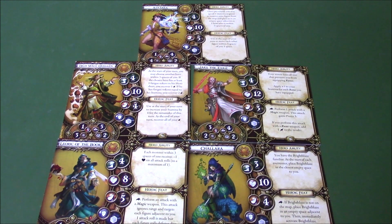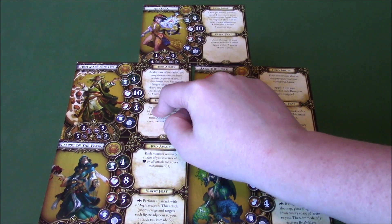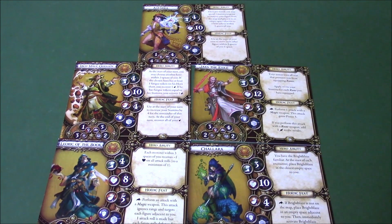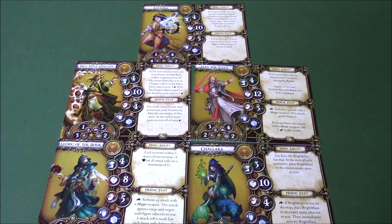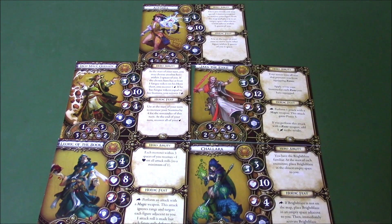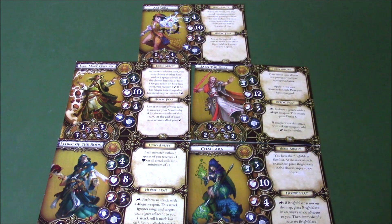So there you have it — that was my top 5 mages. Astara can be found in Crusade of the Forgotten. Quillen can be found in Lair of the Wyrm. Jace can be found in Crown of Destiny. Lyric is in the core set. And Klara is in Bonds of the Wild. This is my top 5 — if you found any surprises, that's great. It's always nice to have someone else's view on characters, but you probably have your own favorites anyway. What's your top 5 mages? Anyway, thank you very much for watching. Bye bye.